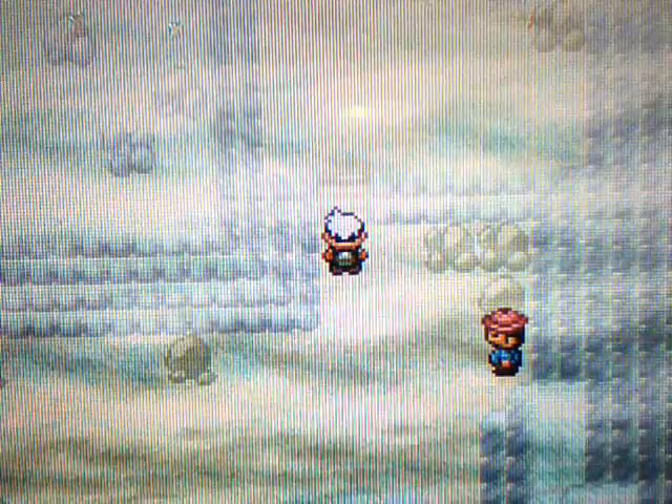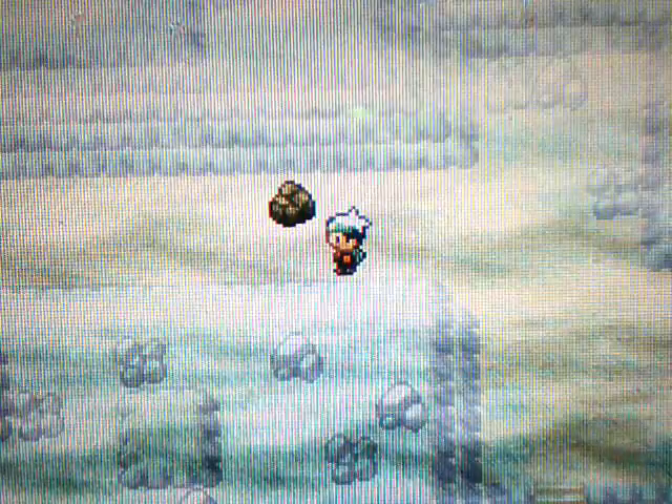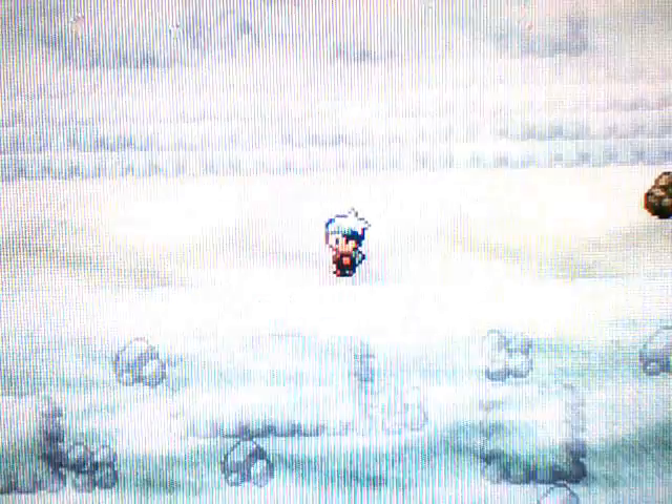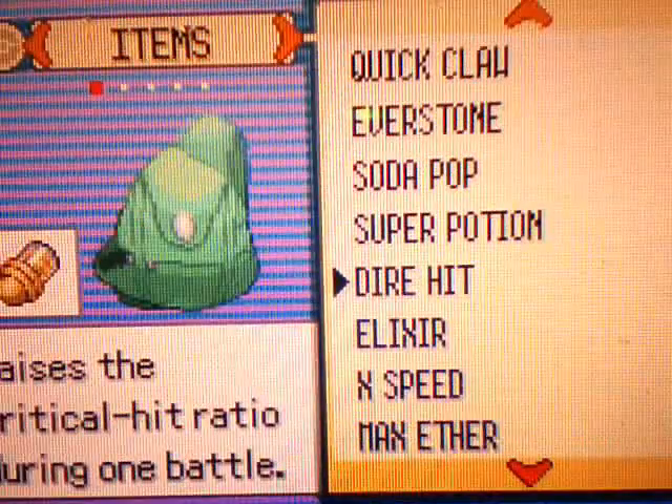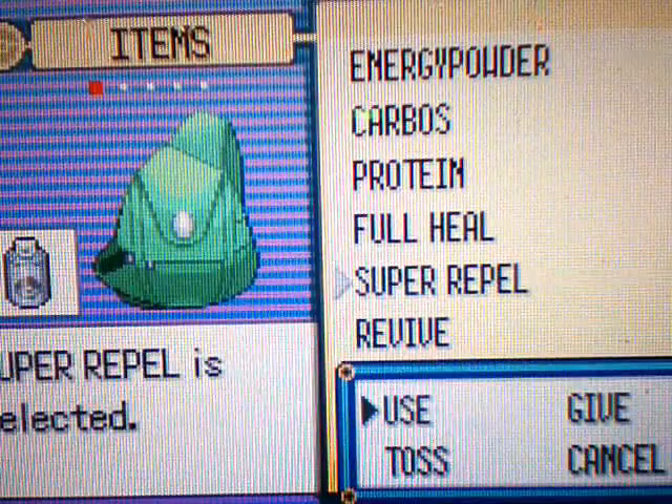Go through the Rusturf Tunnel, back through the Petalburg Woods, and then you'll be there. We've actually already been in here — this is where we got HM04 Strength. You smash that boulder and a guy will give it to you. The Whismurs are harmless. I'm going to use a Super Repel to go through here — I have 25 left over.